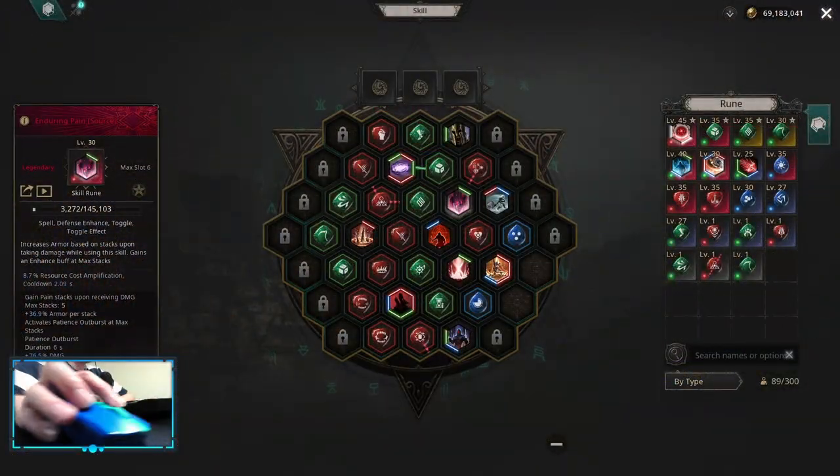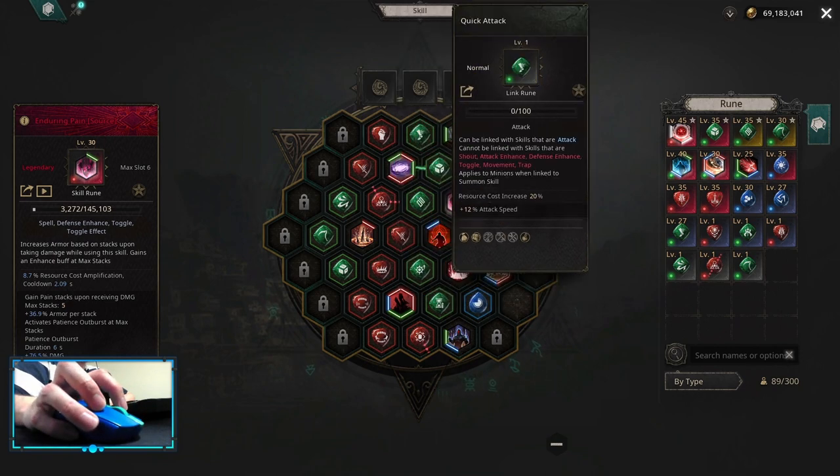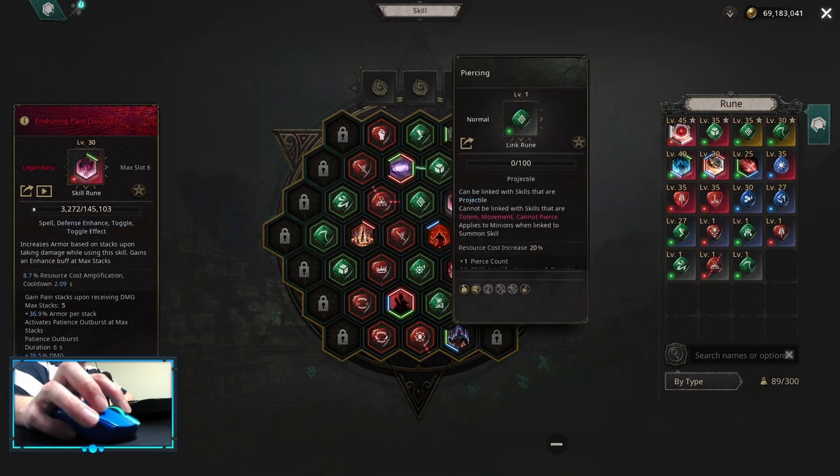The skill board should look something like this. Let's start with the Spinning Dagger: it's physical damage, confidence, quick attack, find weakness, piercing.